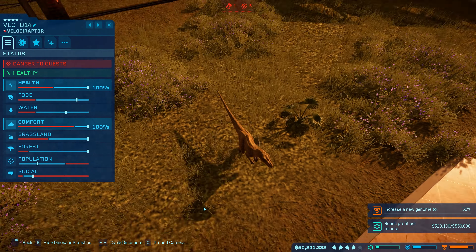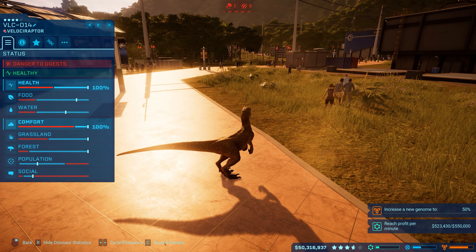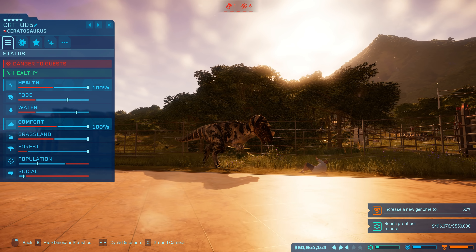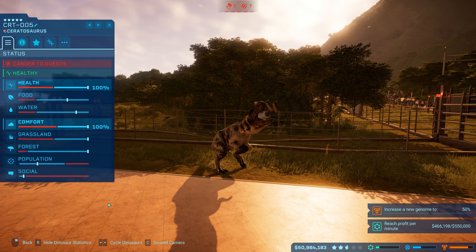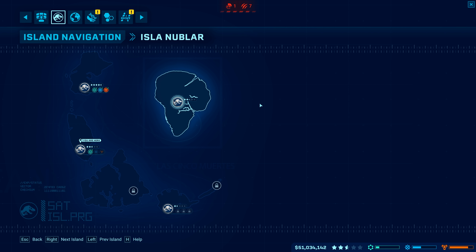Those things are kind of funny. I also unleashed a pack of Velociraptors into the guests just to see what happens — I'm sure there are going to be a lot of videos on YouTube from people doing that. You can save the game and then do that and then revert the save to where you left off, and that way your park rating is not going to go down.